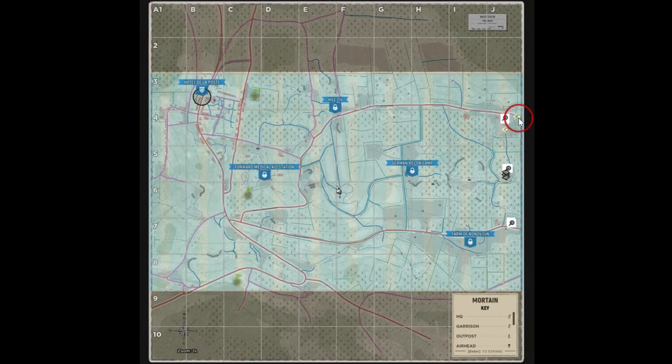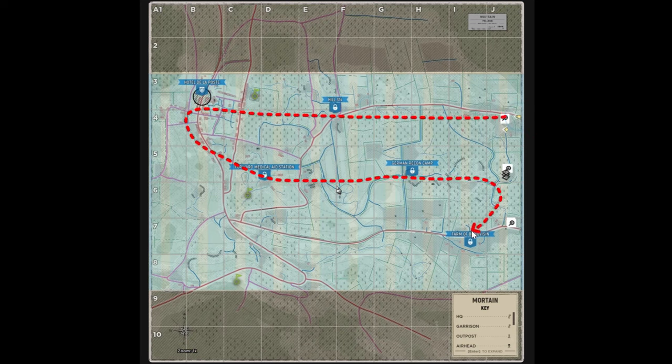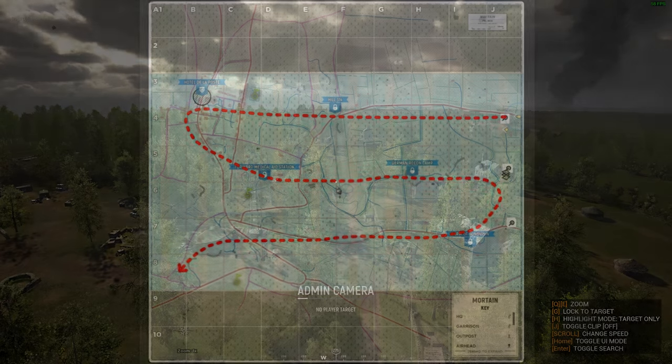We're going to start at the northeast right here at the top German HQ. We'll head west, then move south a bit, come back across the middle and finish with a look across the south of the map.